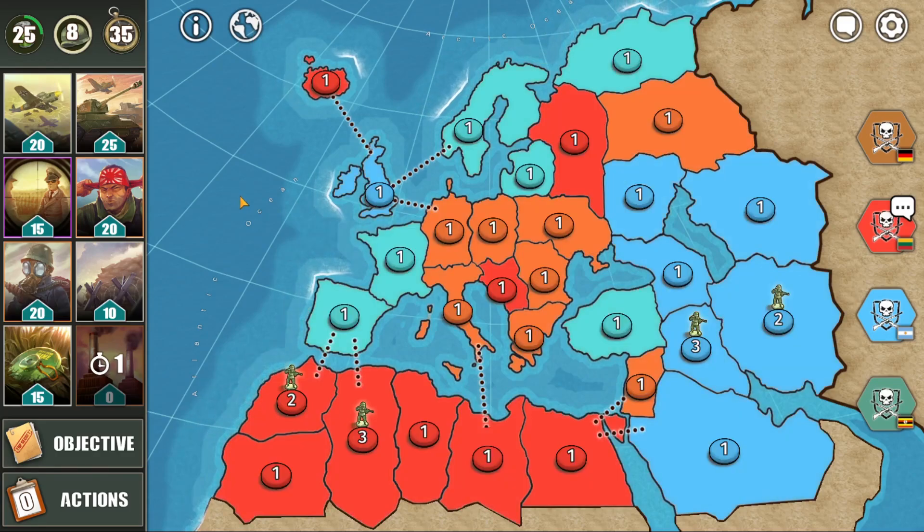Then every turn you get at least an energy, and then for every attack you receive plus 5 more energy as well. So the most you can receive in a single turn is 2,500 — and here is the number I received.